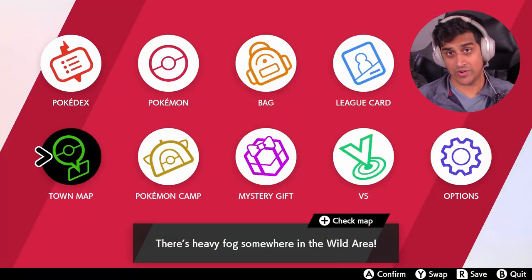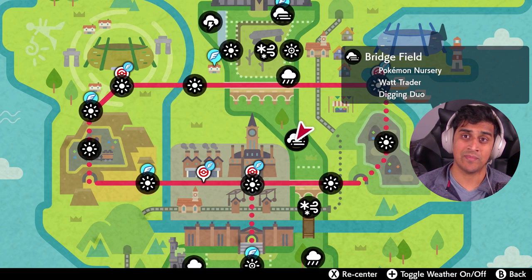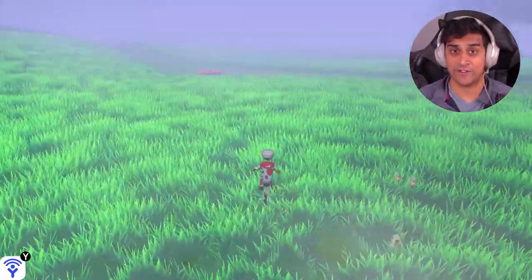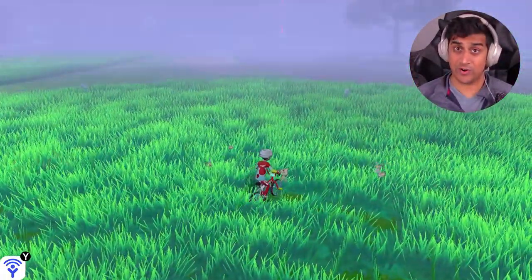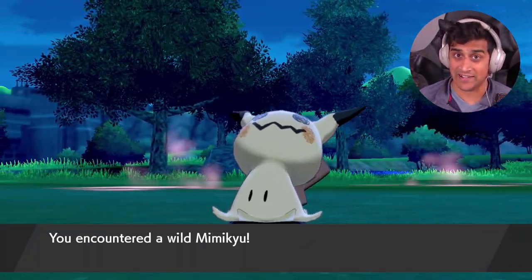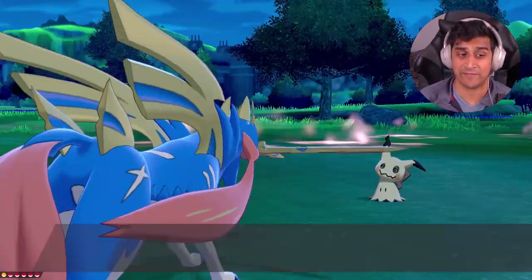The first thing that you want to do is open up your map and look at the wild area, and you want to make sure that the weather is foggy in the specific places that you want to catch Mimikyu. If you go to Bridgefield, Mimikyu will appear in the overworld as a strong spawn and you'll just see it walking by you — it'll be very high levels. You'll be able to catch Mimikyu that way, but it's only going to be in the fog.